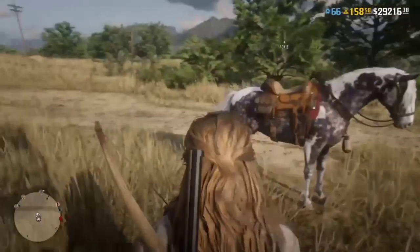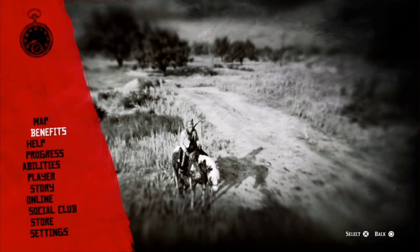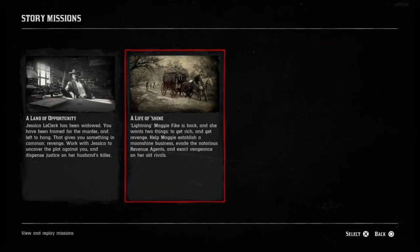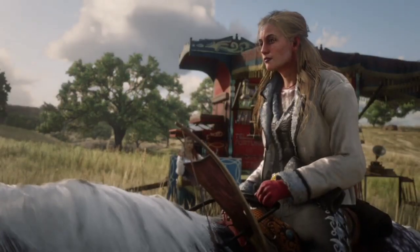You have to have the moonshine role for this method and you do have to have all of the moonshine missions complete. To check, go to Progress, go to Story Missions, click on Story Missions, go to 'A Life of Shine,' and you should have five missions there. If you have five missions, you have them all complete. If not, go to your shack and press square to start a mission and finish them.